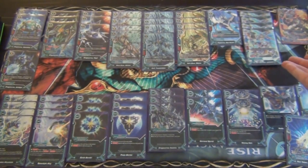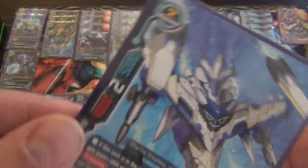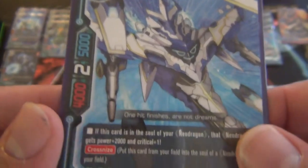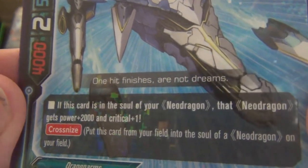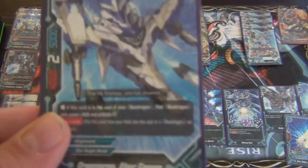Then we have our buddy at four: Star Guardian Jackknife. We also have one copy of the first Crossknife we'll see — a size 2, 4/2/5. If this card is in the soul of a Neo Dragon, that Neo Dragon gets plus 2 power and plus 1 critical. Crossknife ability: put this card from your field into the soul of a Neo Dragon on your field. Being a size 2, you can play it and put it in the soul of any Neo Dragon and it will gain this ability.